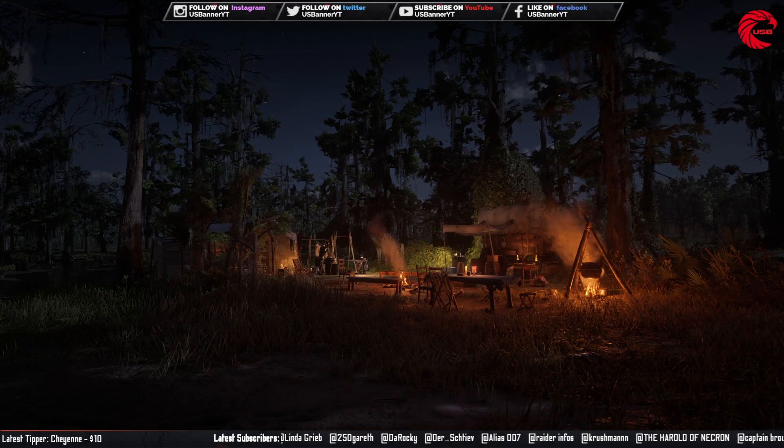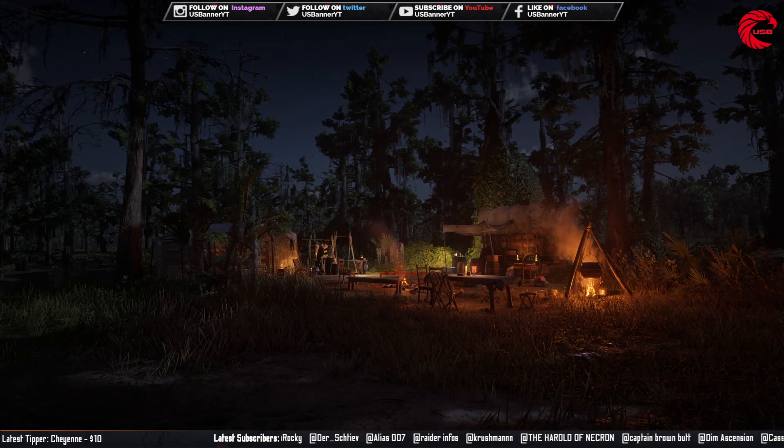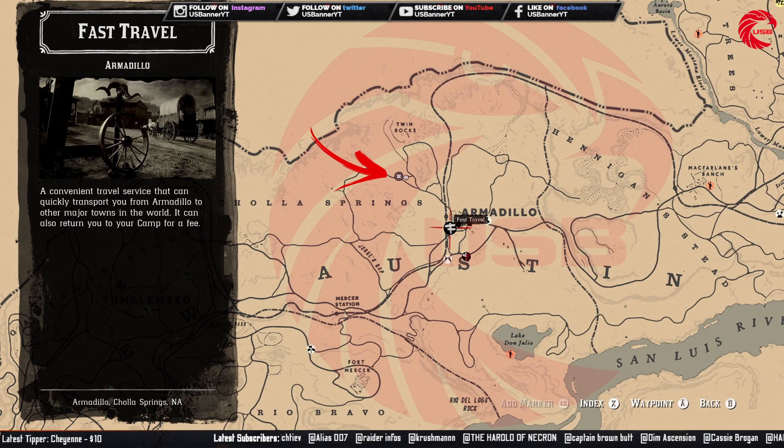We are going to start with Madame Nazar's location for today, 4th November. Here is the location: beside Armadillo. You can first travel to Armadillo and go to Twin Rock and you can meet with Madame Nazar today over here. Lots of people comment that you cannot see her on the map — you actually cannot see her on the map until you go to this location, so don't worry, just go over there and you will find Madame Nazar.